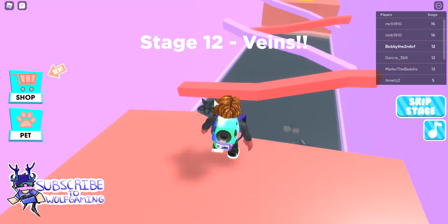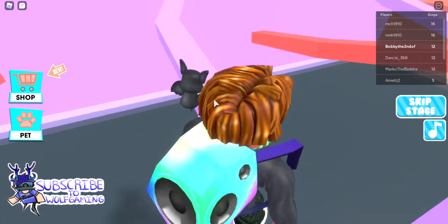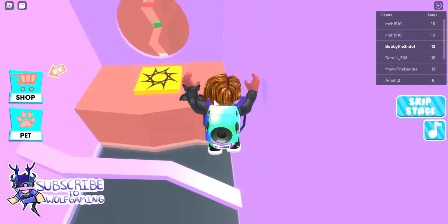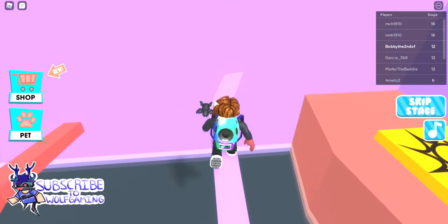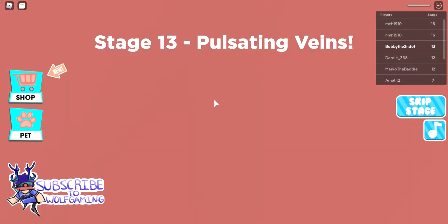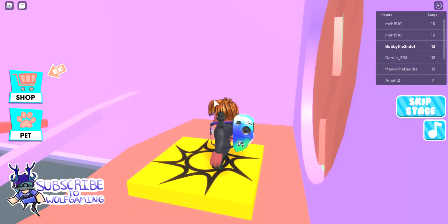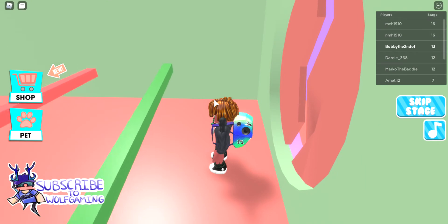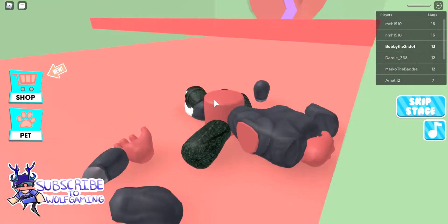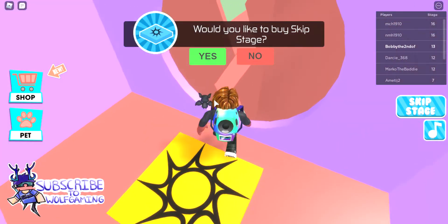Stage twelve! Stage twelve. Vines — purple and red. Jump! Oh, I just straight away died. There's green — go up. Wait, why is the red there? That red goes really quick, I have to go zooming past it straight away.